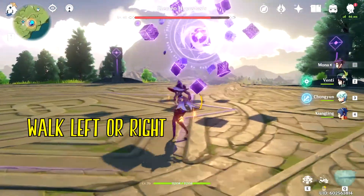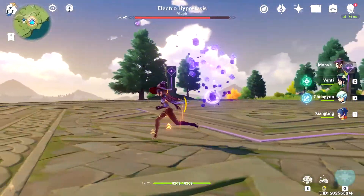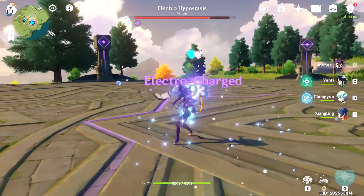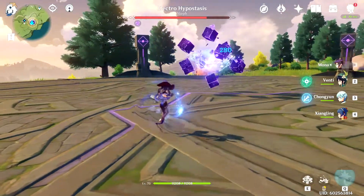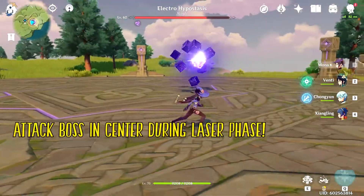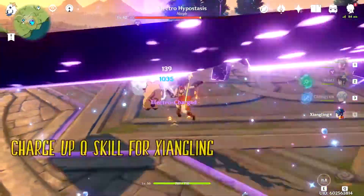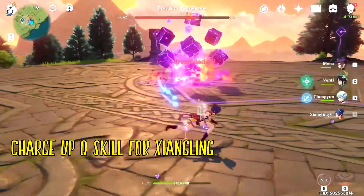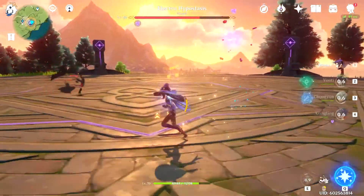When the boss is up in the air shooting cubes at you, you can just walk in either the left or right direction, and the boss is also vulnerable to attacks. Note that mage classes like Mona can take advantage of this when soloing. The boss will then go into a laser phase, and you can go into the center of the circle and strike him. I'm also using Xiangling to build her Q skill, which will be helpful in the end part of the fight.